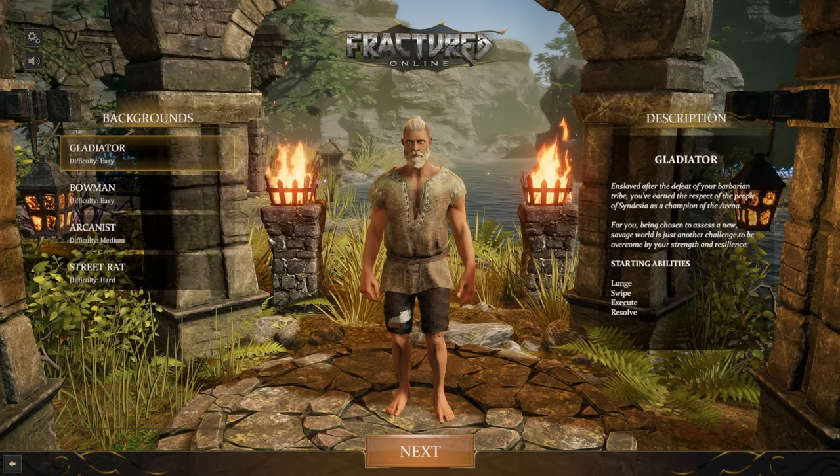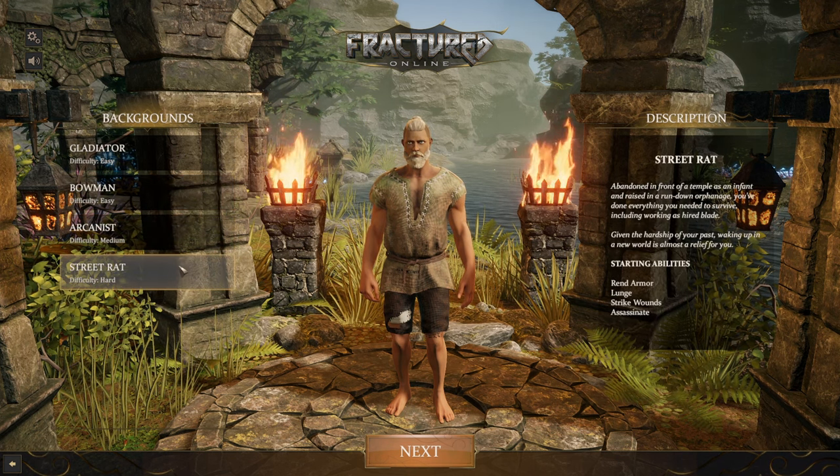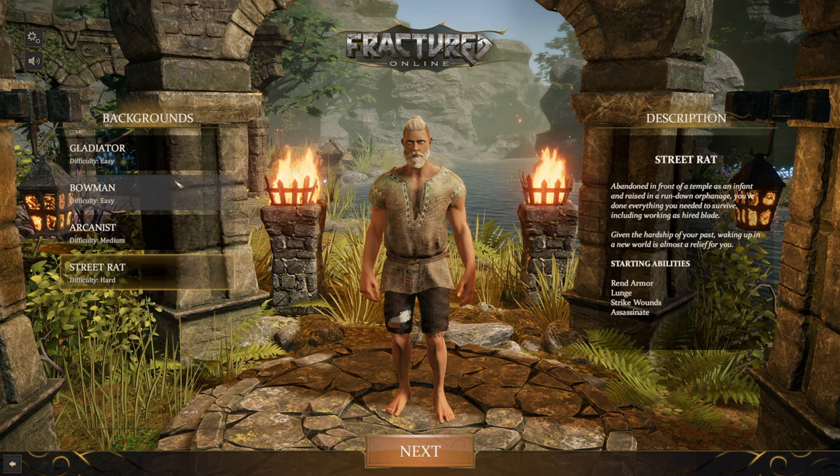You can also choose one of four classes: Gladiator, Bowman, Arcanist and Street Red. Each class has its own complexity, but at the same time its own interest.